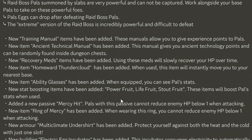New stat-boosting items have been added: Power Fruit, Life Fruit, and Stout Fruit, which boost pal stats when used. A new passive called Mercy Hit has been added — pals with this passive cannot reduce enemy HP below one when attacking. The new Ring of Mercy item works the same way for players.